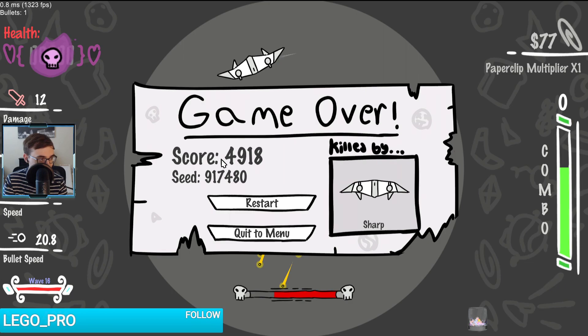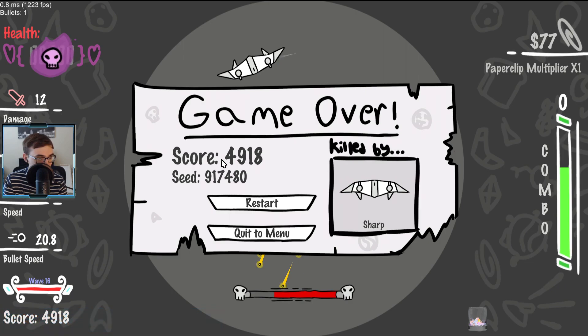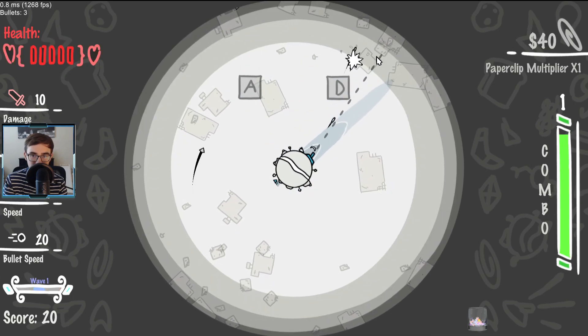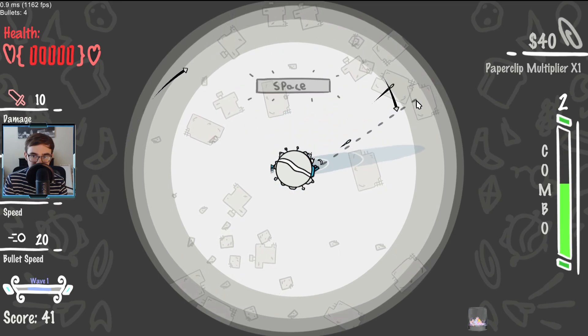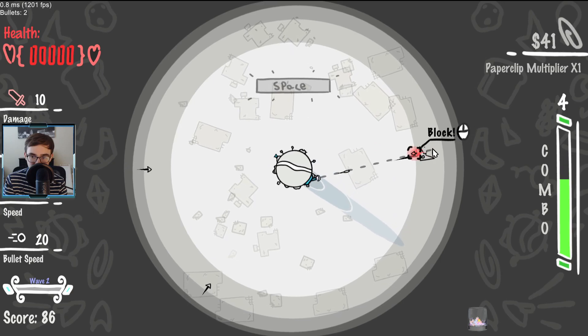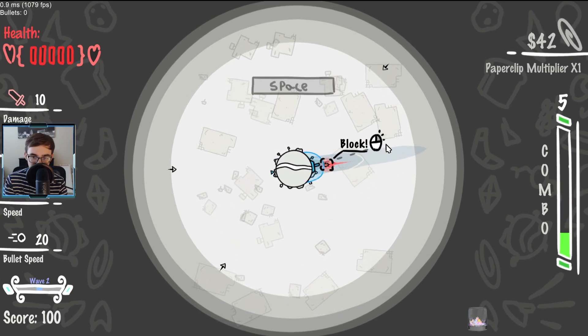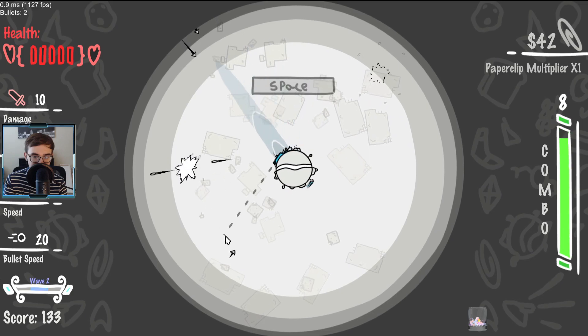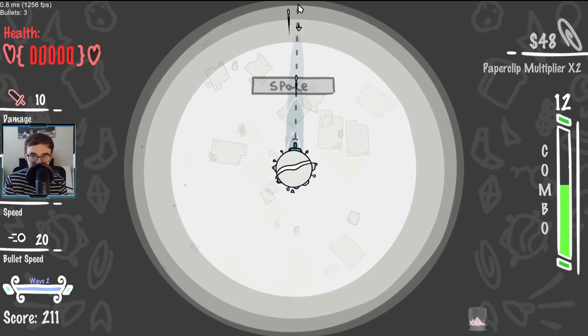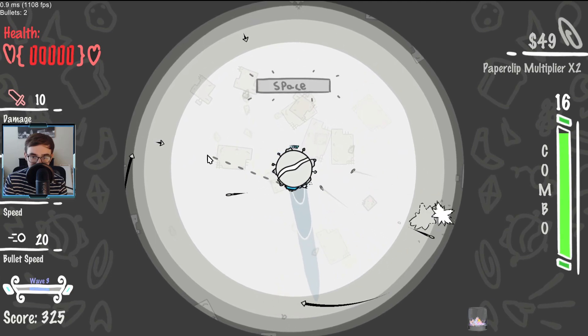I blocked all that though, did I not? You can't block the yellow ones? Yellow is dodge, blue is block. I'm so sorry — it's my first run ever of the game. So sorry that I didn't know the exact situation I had to adhere to.